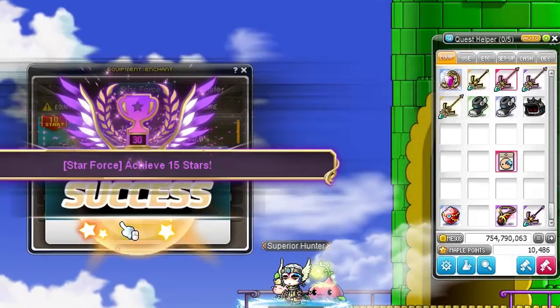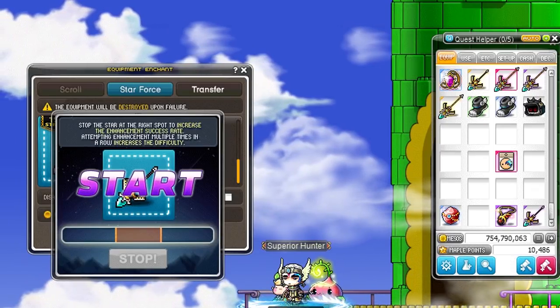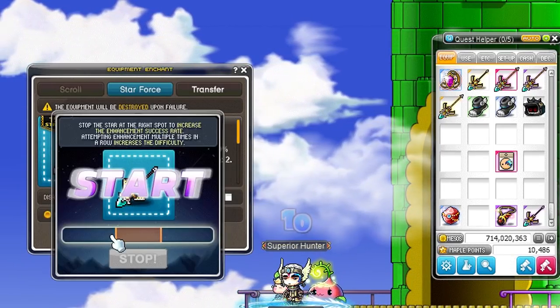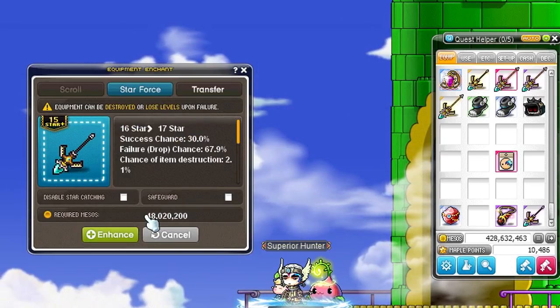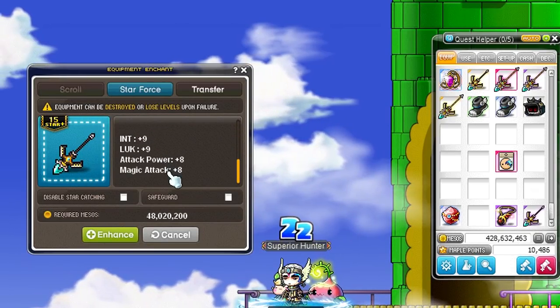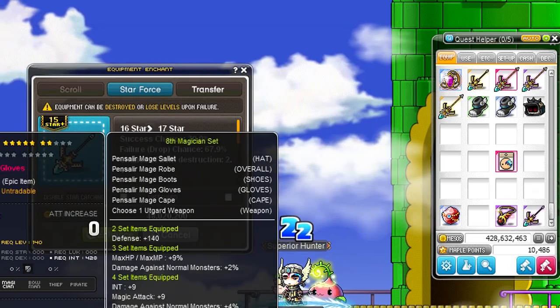We also got our weapon to 16 stars, which was a lot of pain. Getting to 15 was super easy — I was like, yes, this is my lucky day. But that single star from 15 to 16 cost me like a small fortune. If you can wait, definitely wait until a 5/10/15 Sunny Sunday star force event. But because we are on a timer here I didn't want to wait, and I just hoped I got lucky — which I didn't.